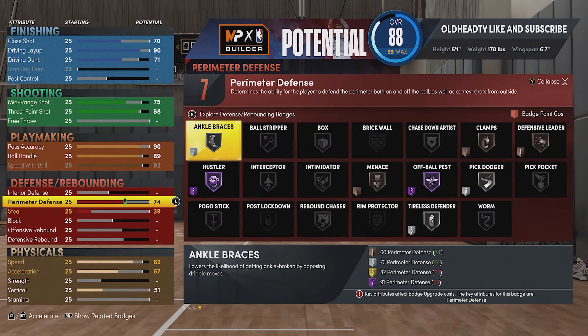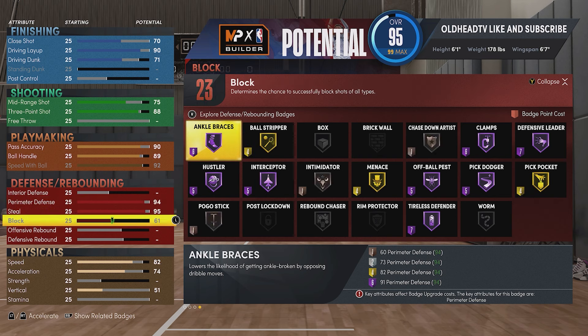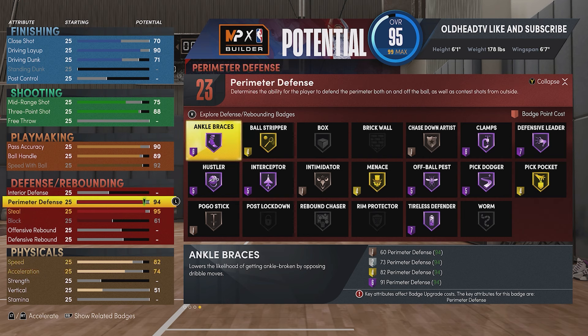For perimeter defense you're going to put that to 94, steal at 95, and block to 61 - that should have you at 23 defensive badge points. A lot of y'all point guards need to get your mind right - stop making builds with a 70 to 76 perimeter defense, you're not playing any type of defense. Perimeter defense determines the ability for the player to defend the perimeter both on and off the ball as well as contest shots from outside. A 94 perimeter on a point guard - that's elite.